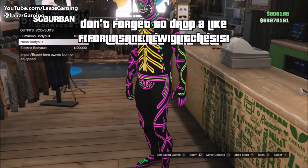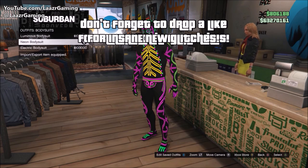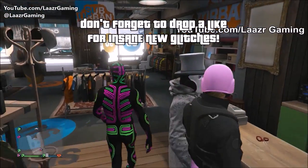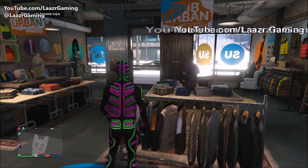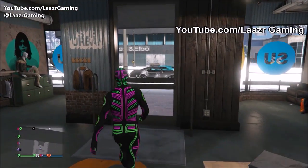Another great thing about this glitch is that the joggers and shoes will come in different colors and combinations for all three body suits. I'm going to be using the pink and green body suit to get the camo joggers and purple high tops. If you want a different color, just select a different outfit.